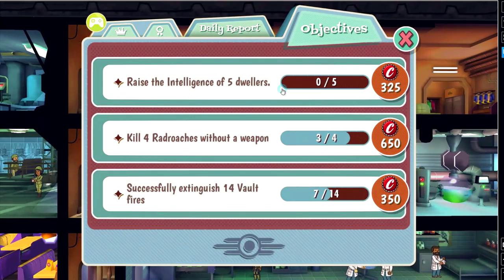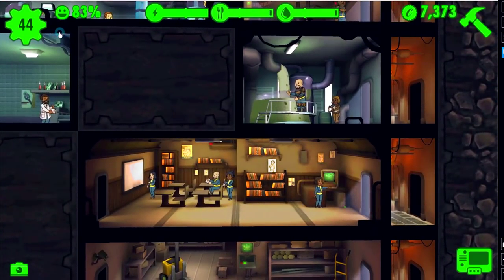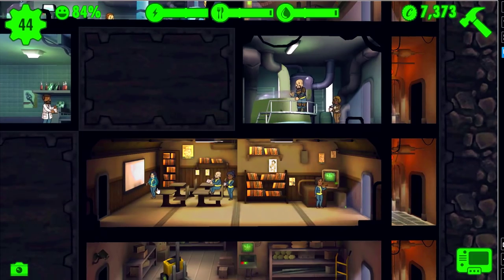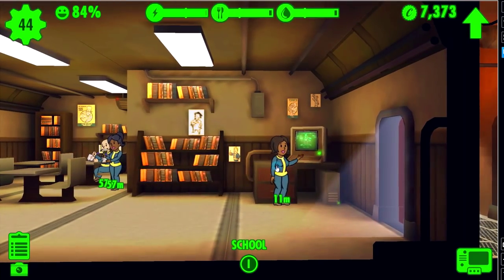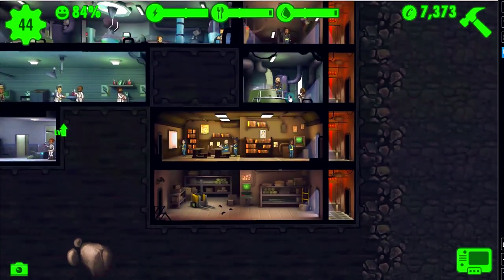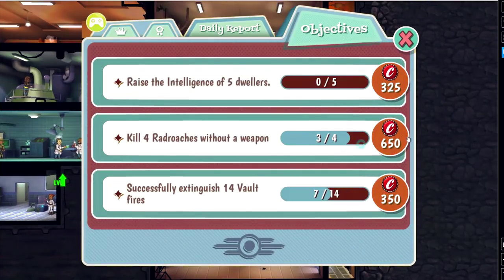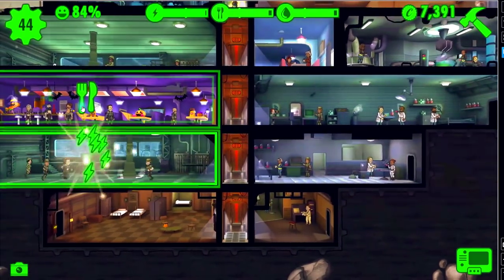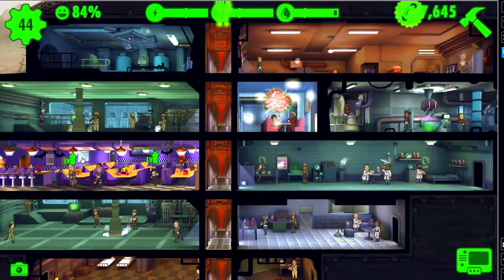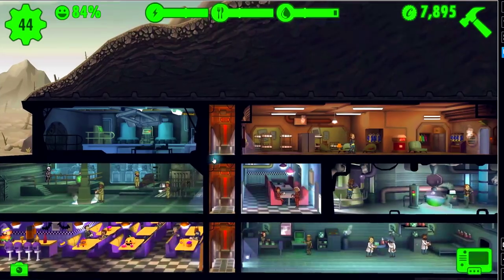Pretty soon we will have raised the intelligence of five dwellers. We only have four dwellers in the classroom, but remember it said five. What you have to do is swap one of these out with another dweller when she's done. She's going to be done in just 11 minutes - we're going to end the video now, but once she's done I'll put her down here instead. Always work toward your objectives all the time. Don't just keep growing the vault for no reason - growth for the sake of growth is the definition of cancer. Be intelligent.